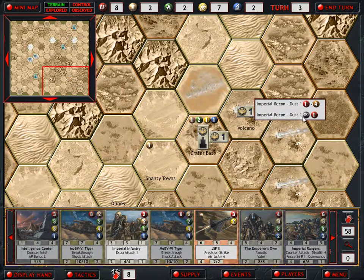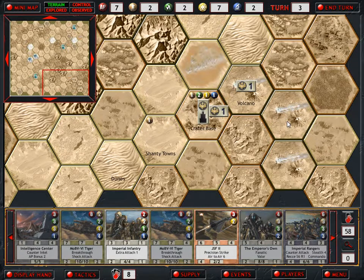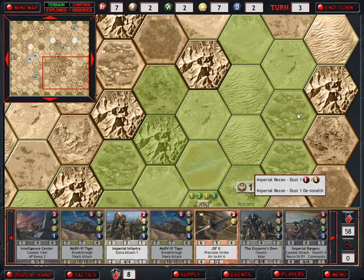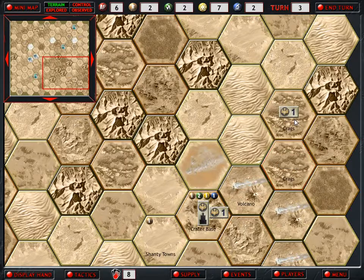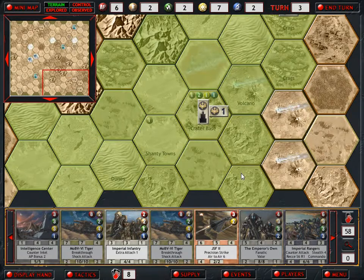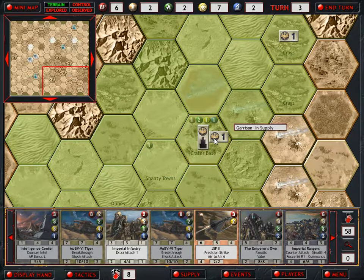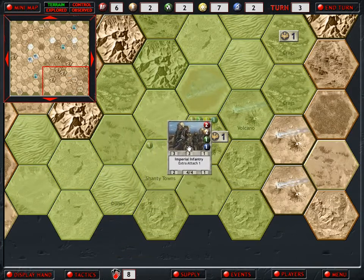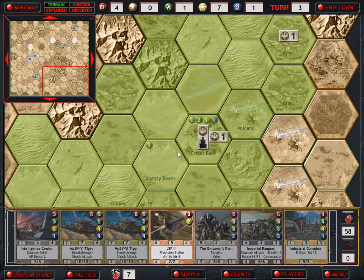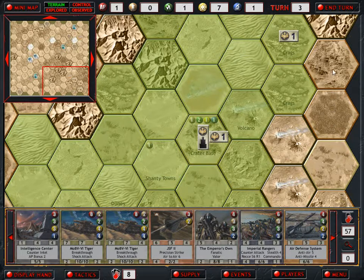Going second. We will stealth our Imperial Recon and move it about again. We're interested in any place we have supply. Let's head up this way and check these two Badland locations - not picking up anything there. We'll deploy the Imperial Infantry into our crater base to give it some defense. Let's draw another card. Still not a hero. Let's end our turn.